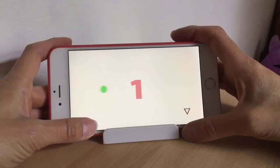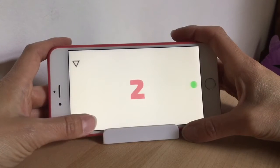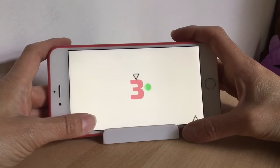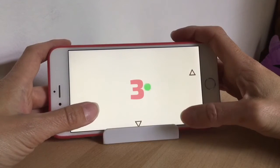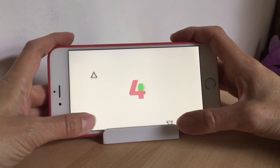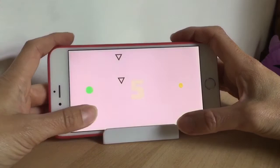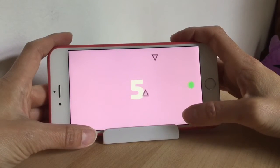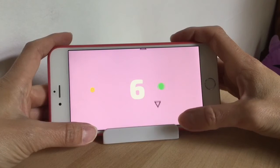Welcome back to another video. Today we're looking at a game called Avoid the Triangles, and that's exactly what you've got to do. You've got to avoid the triangles whilst tapping on the opposite sides of the walls to score points. All you're doing is tapping on your screen, and every time you tap the opposing wall you get another point. The idea is to score as high as you can.